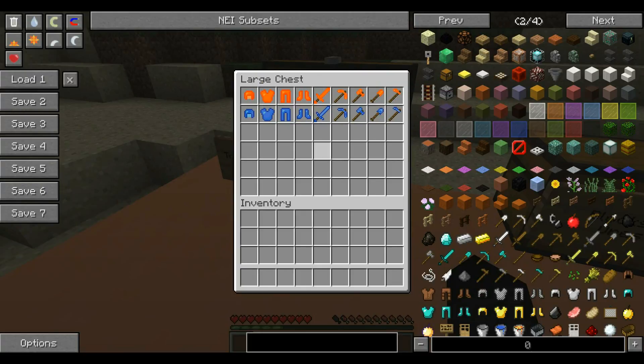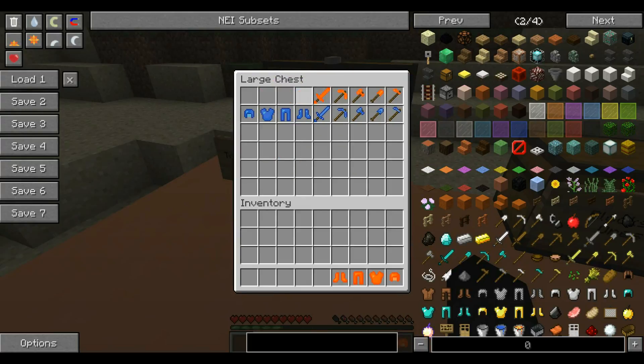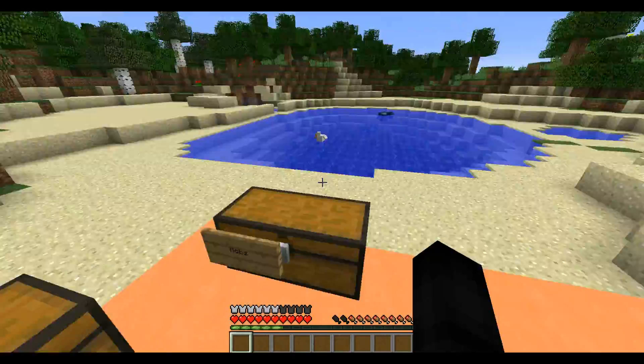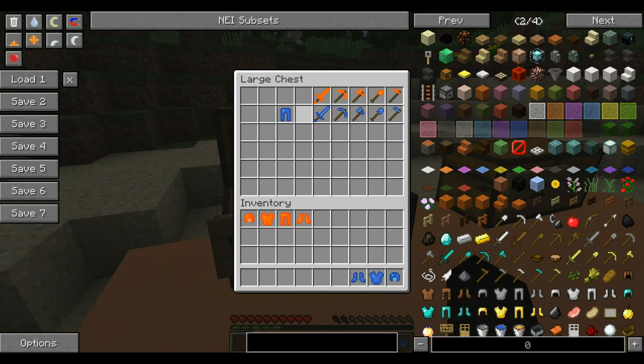First off, as you can see, there are two sets of basically everything. The first set is the Ambergua set — I don't exactly know how to pronounce that — and the recipe uses amber material, which you make from amber fragments and amber fruit that you get from the blocks. Let's put this on and see how good it is. It's about a little weaker than iron, but at least I look orange.